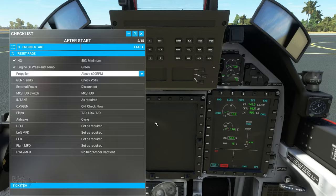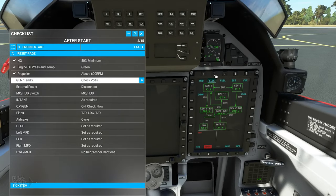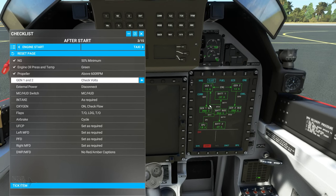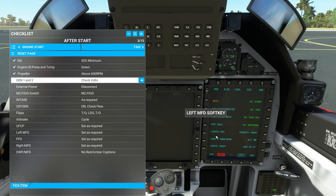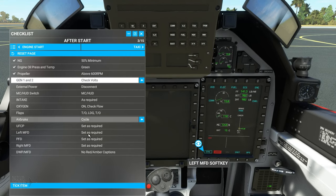Generator one and two volts are good — battery is charging. Check. Now disconnect the GPU. Going to our systems page.